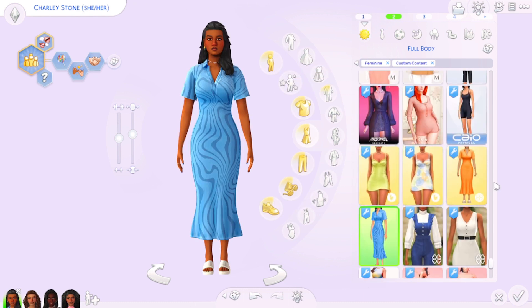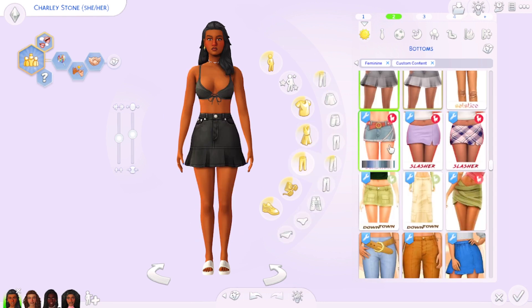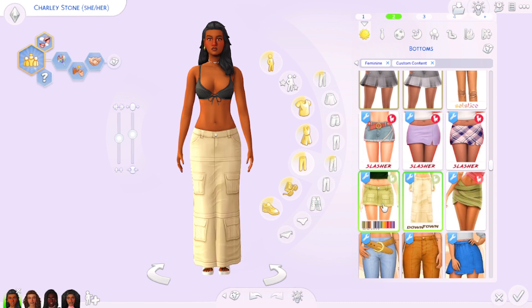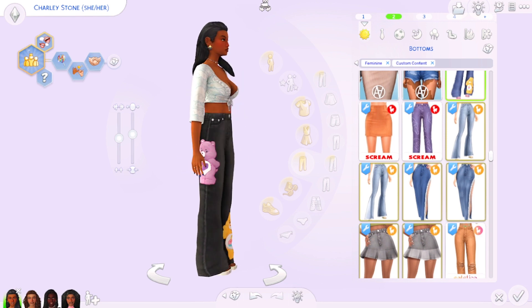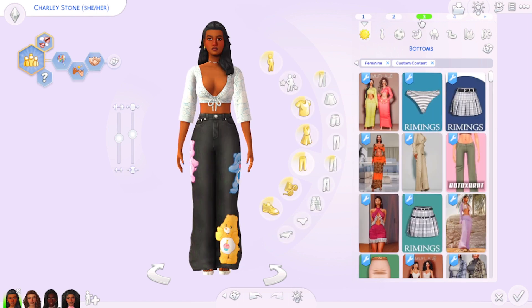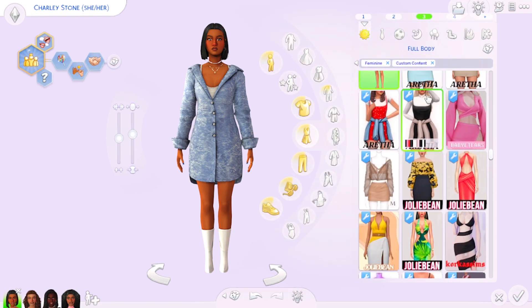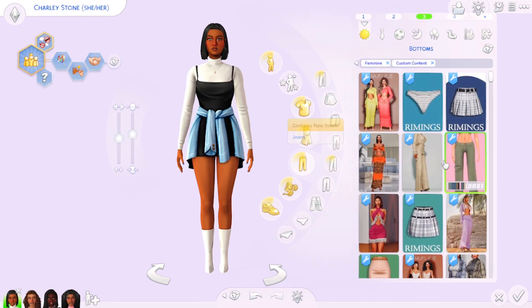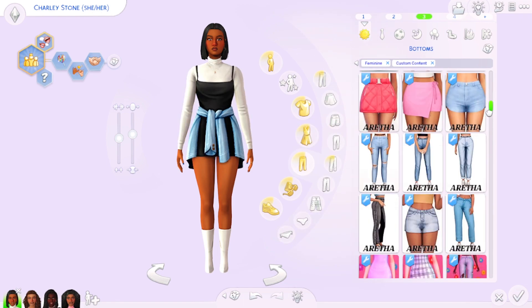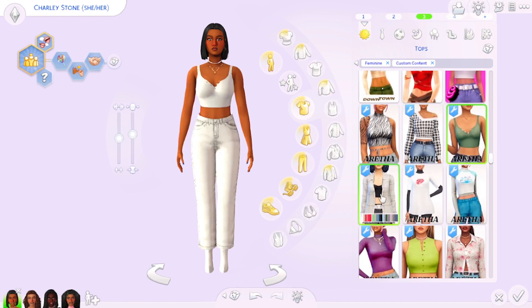Green Llamas of course also makes clothes — tons of skirts, and they're so cute. Moving on to Aretha B for clothing: they have tons of dresses, and I use their pants all the time. These are staple jeans I put on my sims constantly. They also have lots of tops.